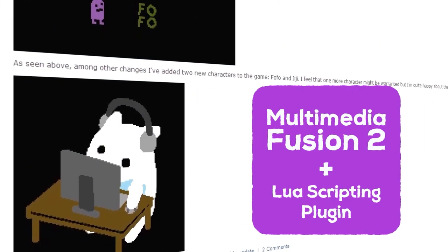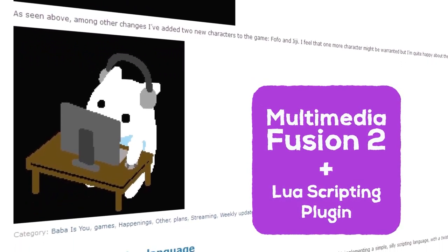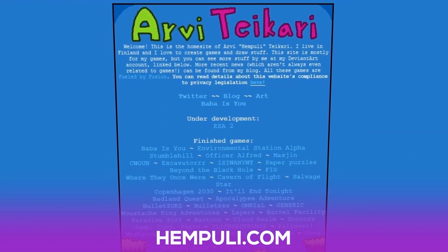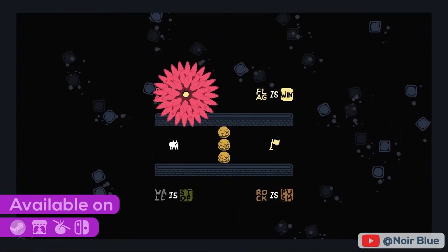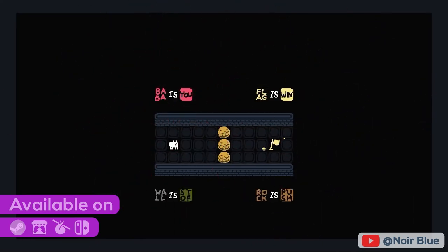Baba Is You was made with Multimedia Fusion 2 and a LUA scripting plugin. If you'd like to check out more work from the dev, there are more than 30 games to inspire you on Arvi's website. Baba Is You is available on Steam, Itch, Humble, and the Nintendo eShop. Check the description for a link.